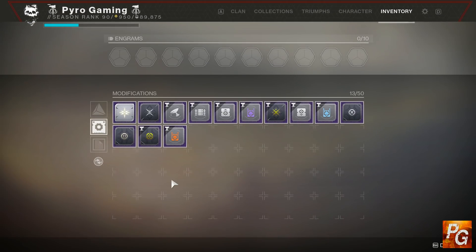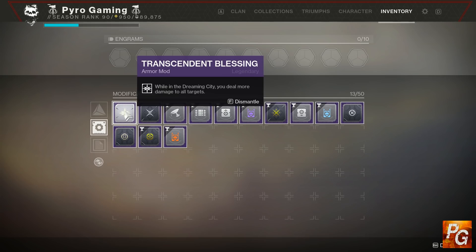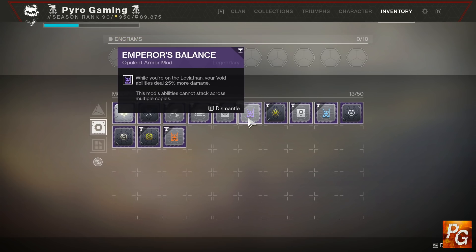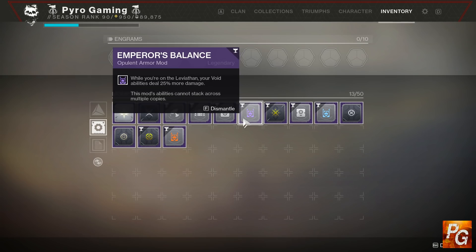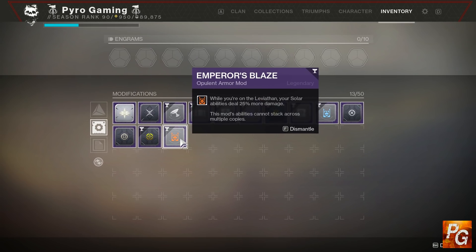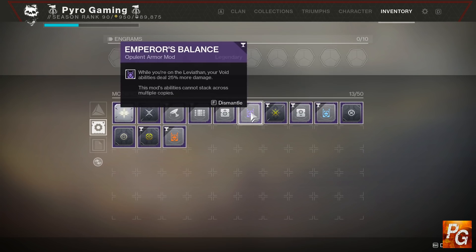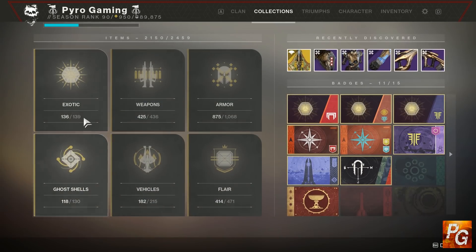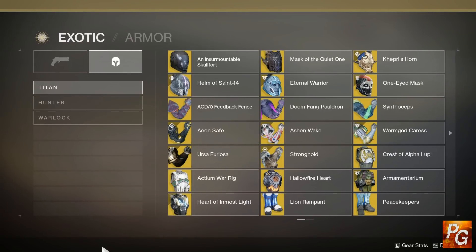Similarly, the Transcendent Blessing mod — you can have five of these on your armor and you'll do more damage while in the Dreaming City, such as in the Last Wish raid — is not suppressed or affected in any way by the buff-debuff combo. The same goes for all of the Crown of Sorrow and Leviathan mods: Emperor's Balance, Emperor's Shock, and Emperor's Blaze are all supplemental, added on top of the buff-debuff. Striking Hand gives you an extra 20% damage while on the Leviathan — completely unaffected.